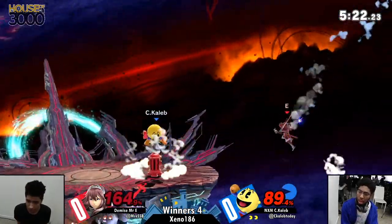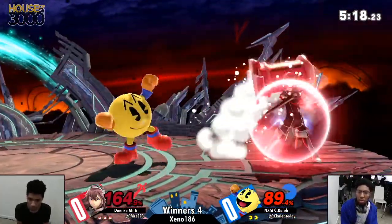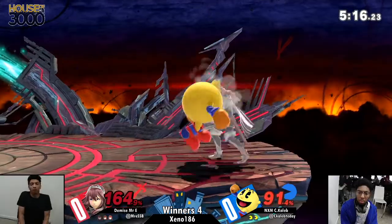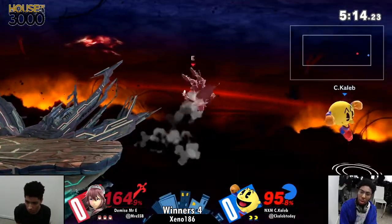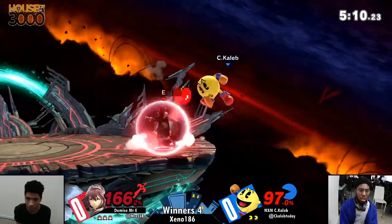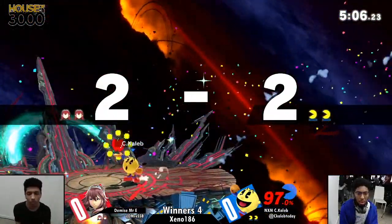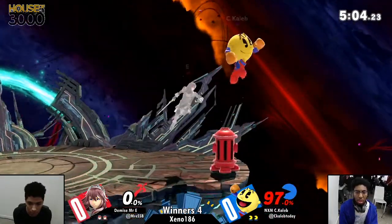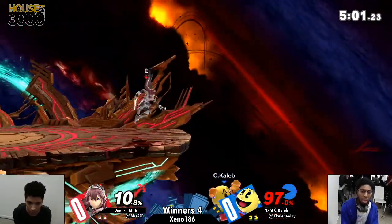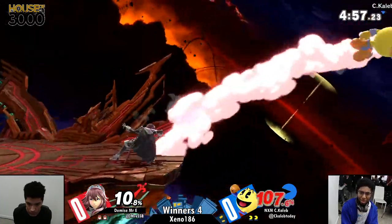He used the invulnerability on the side-B, or maybe he was just a little too far away to get countered. On the back air, Mr. E was ready for it, sitting in shield. Mr. E just has so much awareness, but the f-tilt — fantastic f-tilt — was able to close out the stock. I don't believe it's normally a kill move, but at 176 percent just about anything will kill.